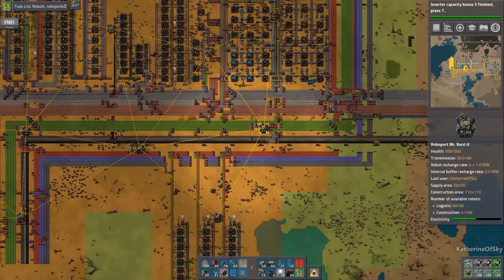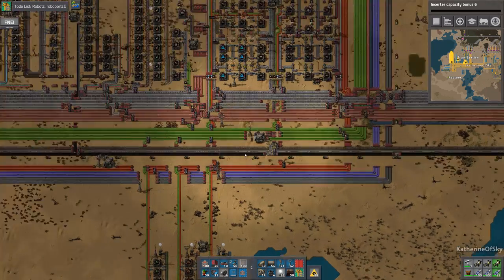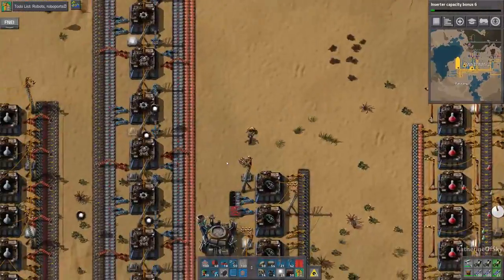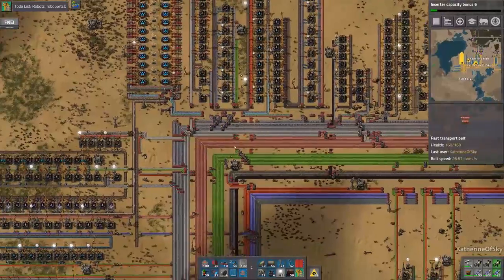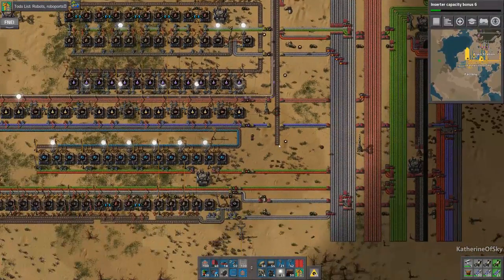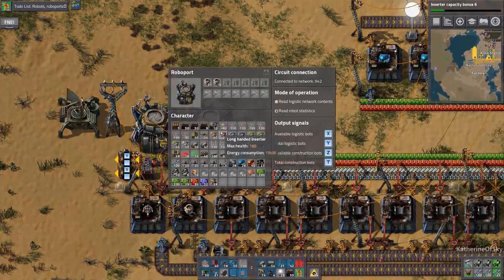Keep note that this does not have to be a grid, nor is it desired to be a grid. In general you want to have more roboports than a grid has. Oh my God — we have robots happening! They're carrying lights, they're building. I didn't even authorize this, but this is great. Oh, look at them fly! What a nice surprise.